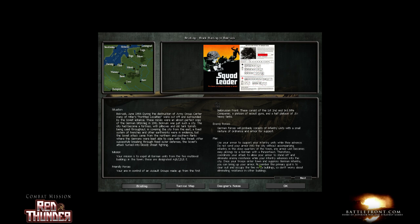After successfully breaking through fixed outer defenses, the Soviet attack turned into bloody street fighting. Your mission is to expel all German units from the five multi-level buildings in the town, designated A, B, C, D, and E. You are in control of assault groups made up from the 1st Belarusian Front, consisting of the 1st, 2nd, and 3rd rifle companies, a platoon of assault guns, and a half platoon of heavy tanks.